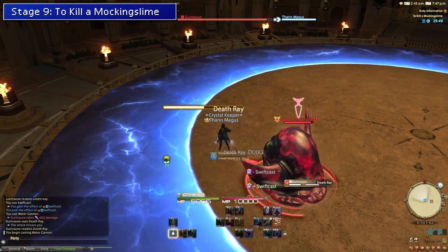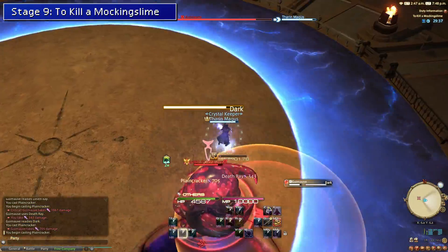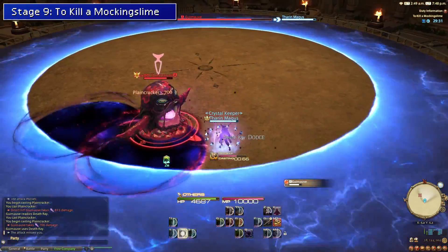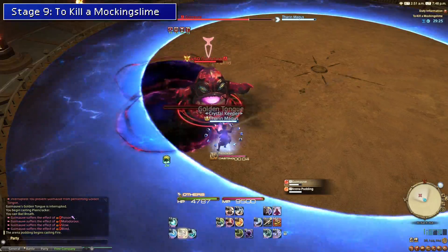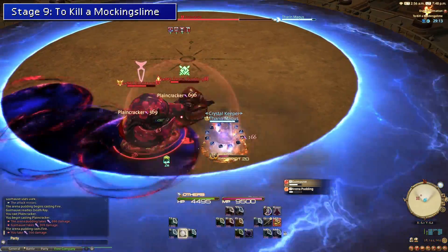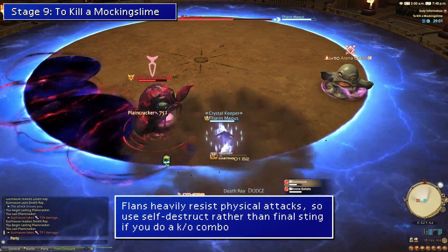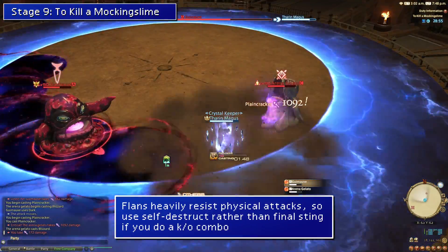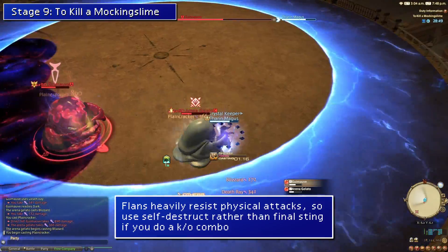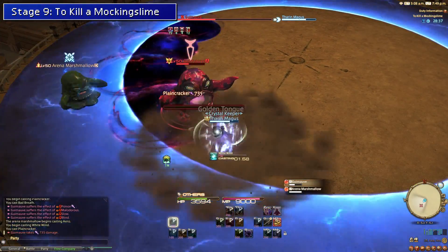Stage nine is a return to normal encounters with another flan enemy. Pull the enemy to the edge of the arena as they drop lingering AOEs, and make sure to interrupt their Golden Tongue ability as this increases the magic damage they deal. Throughout the fight, add flans will spawn — just AOE them down. Keep rotating around the arena until you KO the main flan.